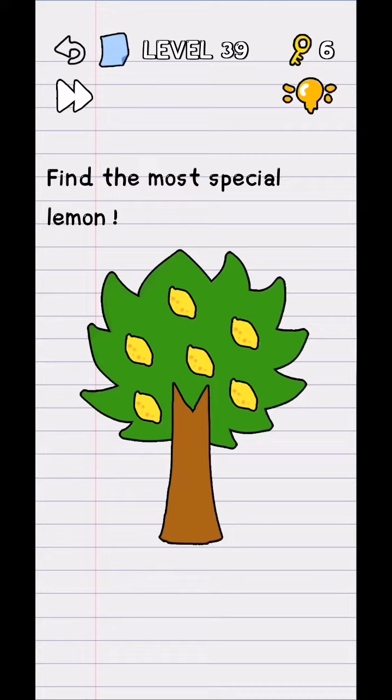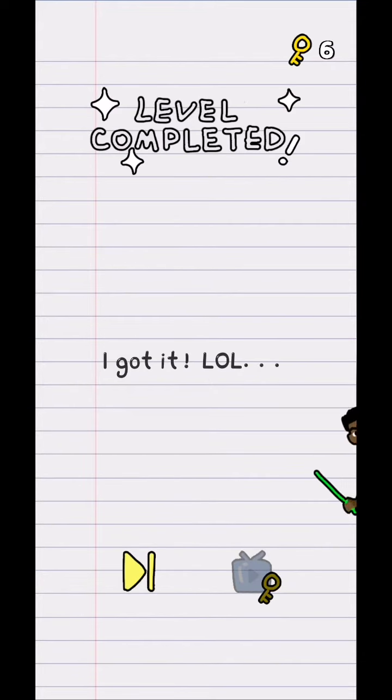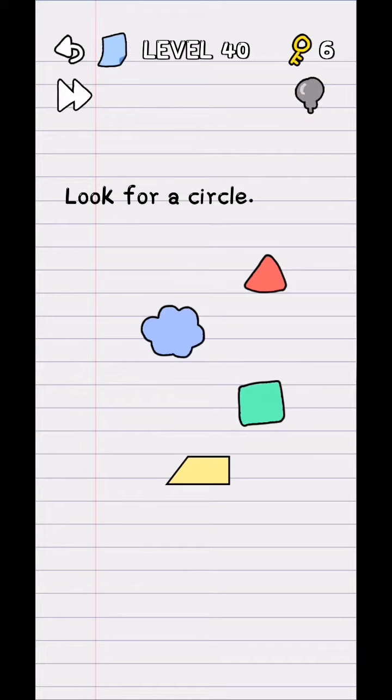Level 39: find the most special lemon. If you click on any of them, there's no answer. Just shake your phone. One drops down — that is your lemon — and your level is complete.